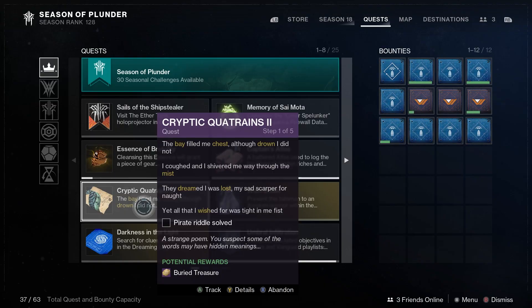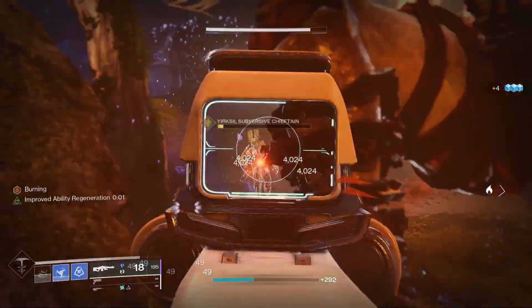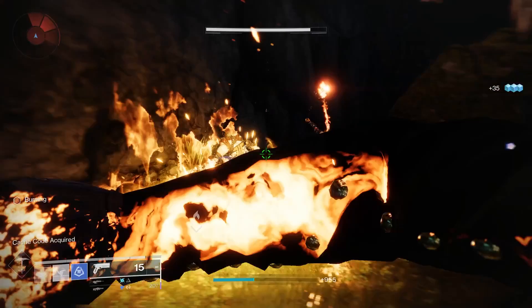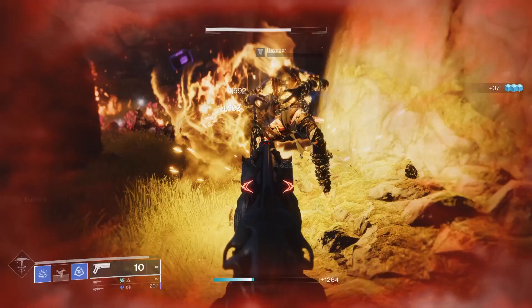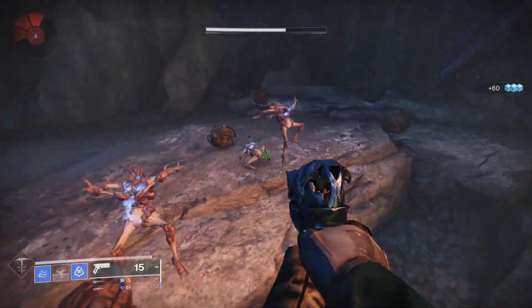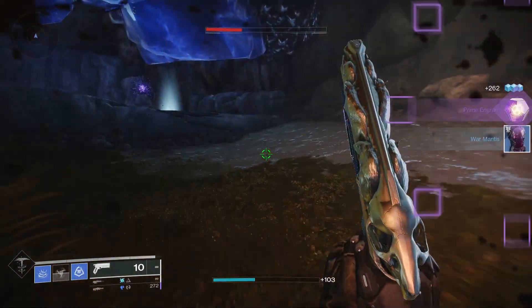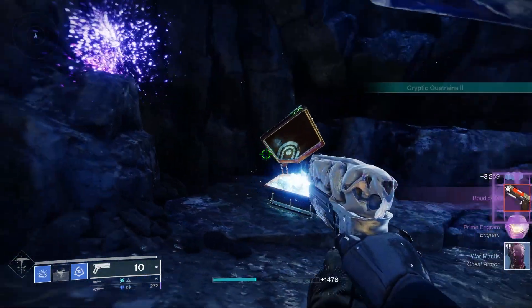Next up we've got the Medium Treasure Beacon and Cryptic Quatrains 2. Step one riddle: 'The bay, filled mid-chest. Although drown, I did not. I coughed and shivered my way through the mist. They dreamed I was lost, my sad scarper for nought. It was all that I wished for. It was tight in my fist.' Looking at the highlighted text: bay, chest, drown, mist, dream, lost, wish. Go to the Dreaming City and land near the Divalian Mists. Do a 180 when you land and make your way to the Bay of Drowned Wishes Lost Sector. Complete that Lost Sector, loot the chest, then it is on to the next step.